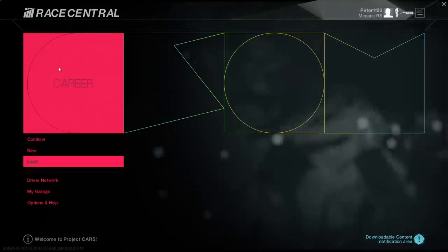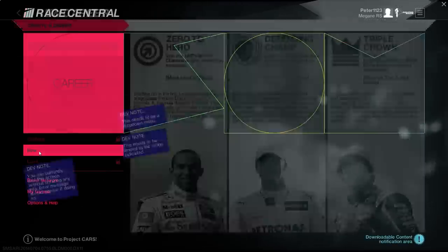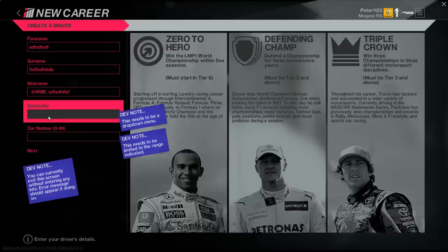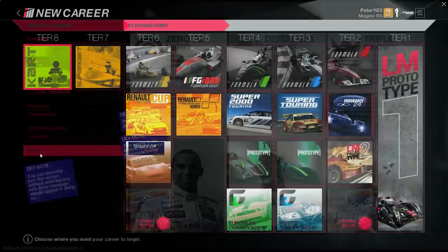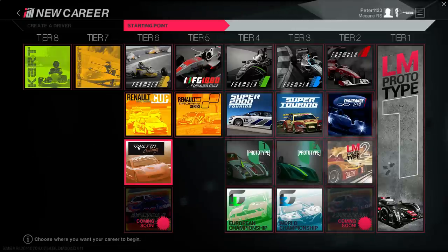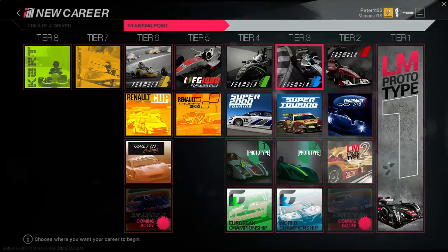Let's finally finish up with the career. You know, enter your driver details — there's even a Twitter integration. Accolades: if you meet certain criteria in your career you can be like Hamilton, or Schumacher, or Triple Crown, or Travis Pastrana — badass. Right now these are all the starting points you can choose. The one I did in another video was the first career race with the Ginetta challenge, because the car drove great. Right now you could start in Formula A — I doubt you'll be able to jump straight to Formula A in the final game; I think they have this for testing purposes. They might have more or less options in the final version.